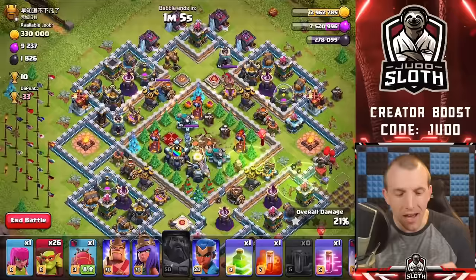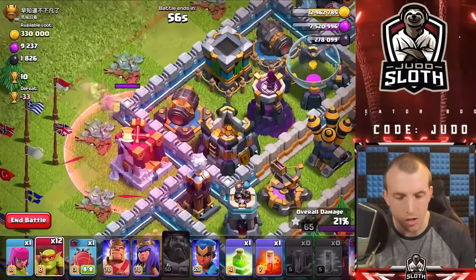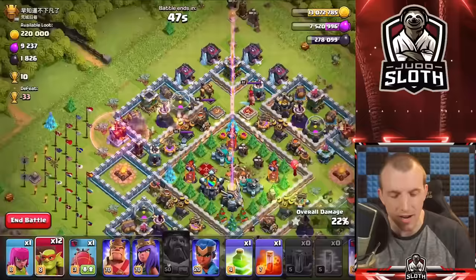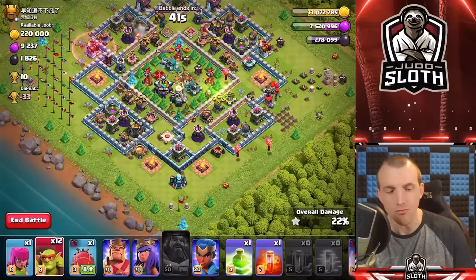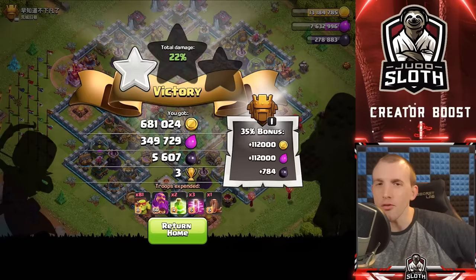I think we should see how quick they can get through a wall. Let's try and haste them to this area and see how quick they get through the wall into the gold storage. Come on goblins — oh, they're not getting through too quick. Once they were through the wall the gold storage went down relatively quick, but getting to it was not ideal. I think that might be all we can get here — relatively good, but let's see if we can find a base with even more loot.